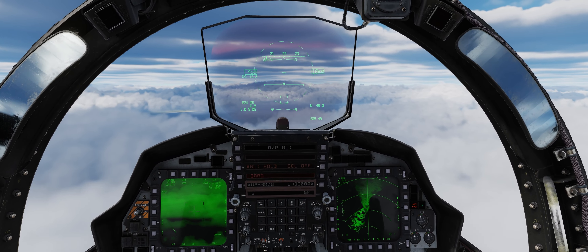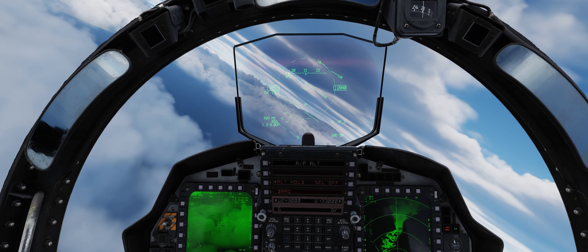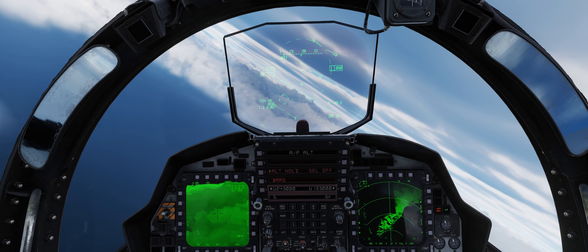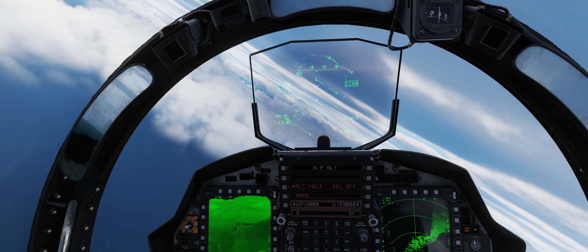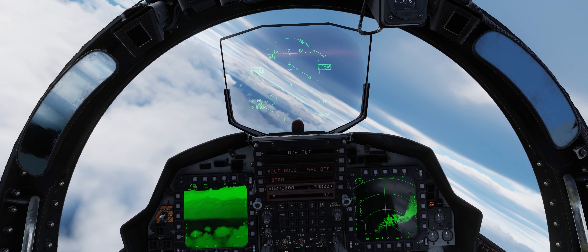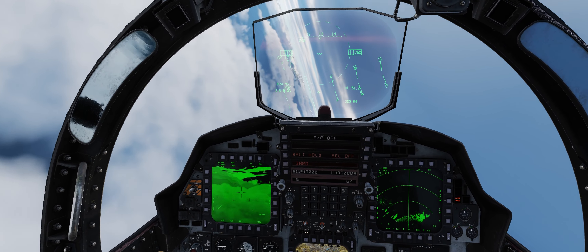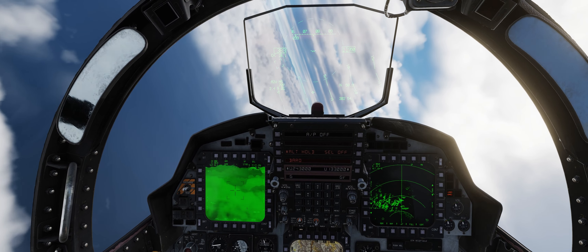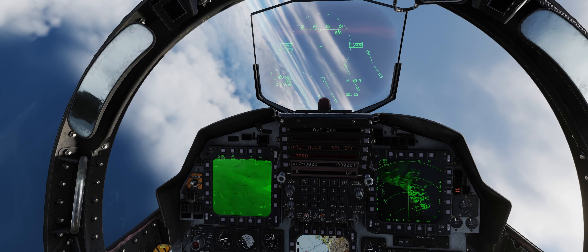We're getting close to the point where we can probably turn around and still have a decent amount of time to go find the target. Let's start a turn around back to the north. I'll point out we're making it pretty easy on ourselves using the radar — the location of the range is easy to pick out because it's just to the southeast of a big lake that has a very particular shape that shows up very well on radar. The range target we're looking for is basically a circle with a dot in the middle and it really does stand out. We want to put it at least 10 or 15 degrees off the nose to stay outside of the blanking zone for the mapping modes of the radar.